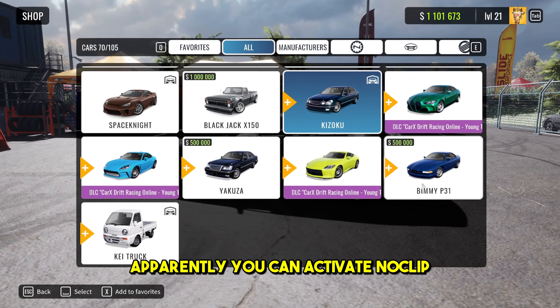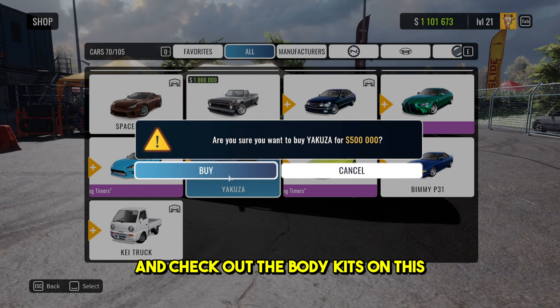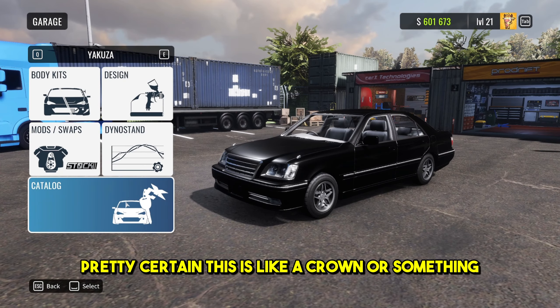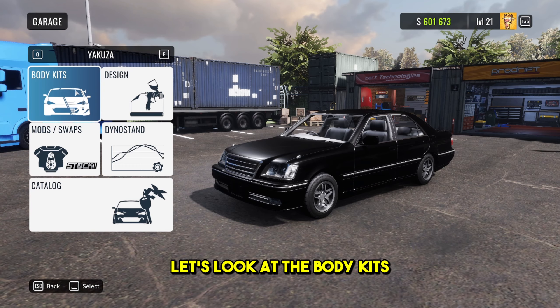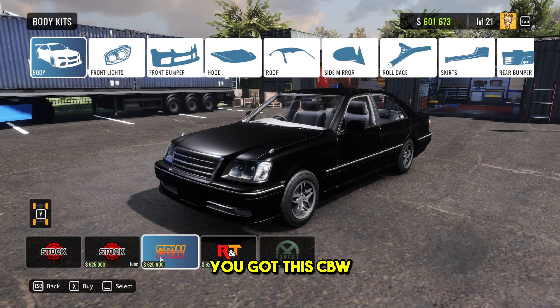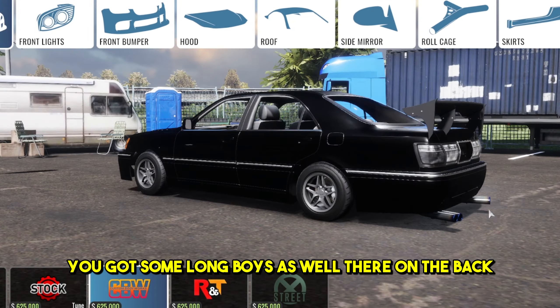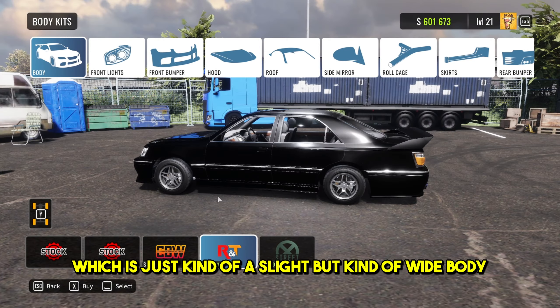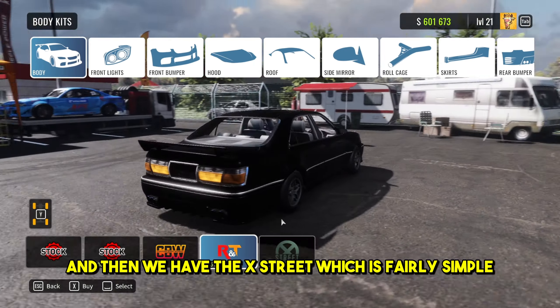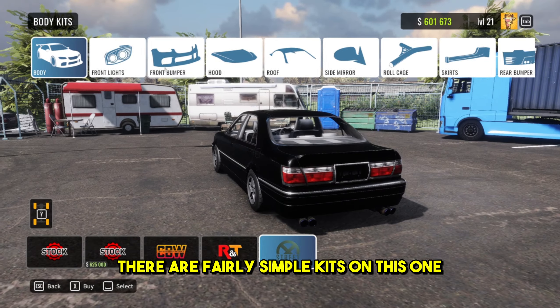Apparently you can activate no cliff inside of the main menu, which is very weird. Anyway, let's get the Yakuza and check out the body kits on this. Pretty certain this is like a crown or something. We've got the stock ones which are obviously just plain. We've got the CBW - what the hell, that wing is huge. We've got some long boys on the back as well. The R&T kit is just kind of a slight wide body, and then we have the X street, which is fairly simple. There are fairly simple kits on this one overall.